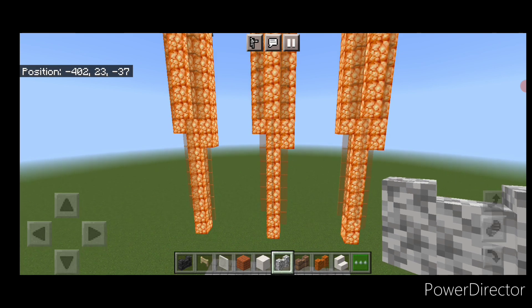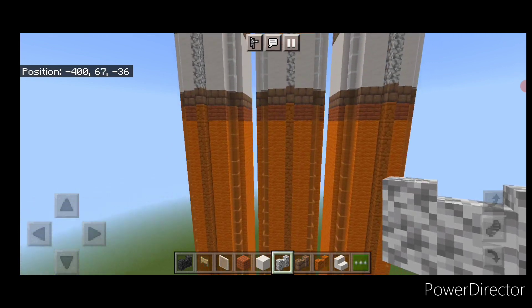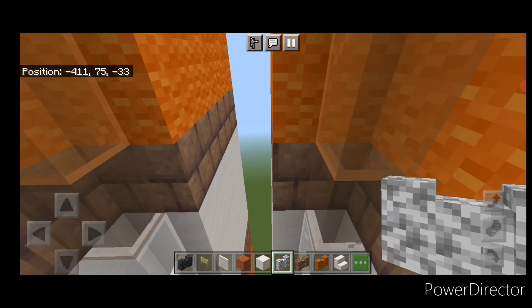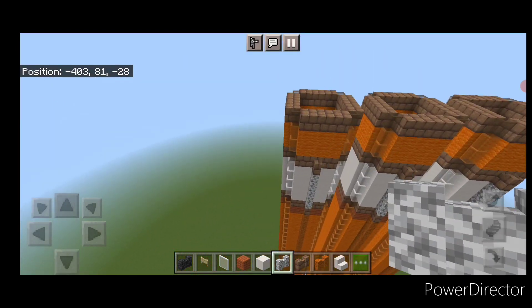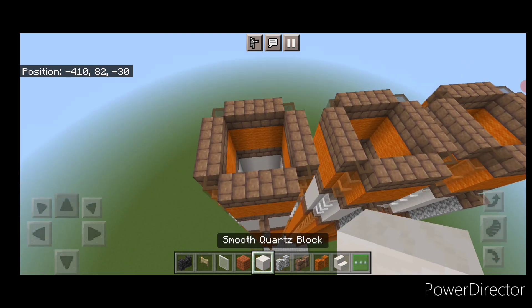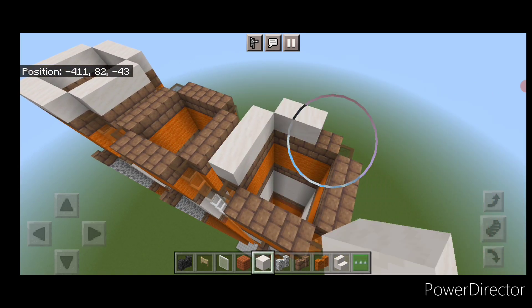What we need to do next is use the structure command to copy in, or just build two more of these exactly the same way. Make sure to leave one single block of space in between each one, and they're aligned vertically. Now we're going to work on the nose cones for these side boosters. On top of one side booster, do a single layer of smooth quartz coming all the way around it, then do the same on the other side booster, but not on the middle yet.